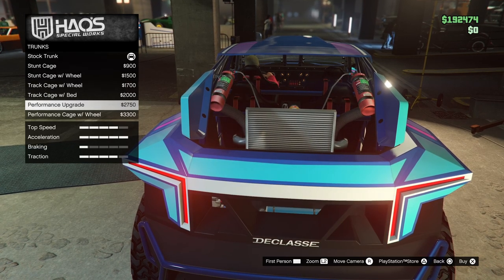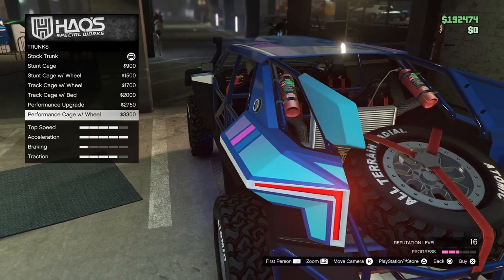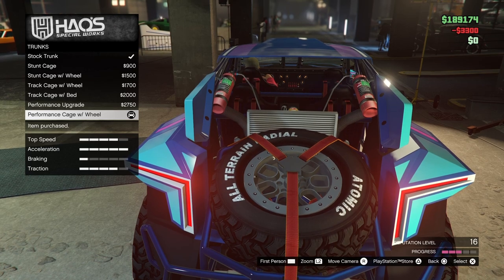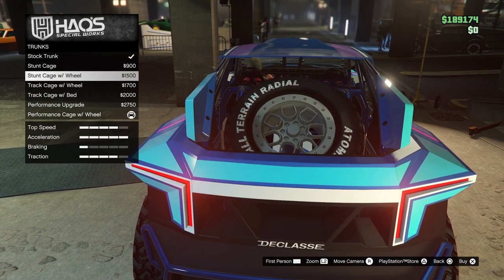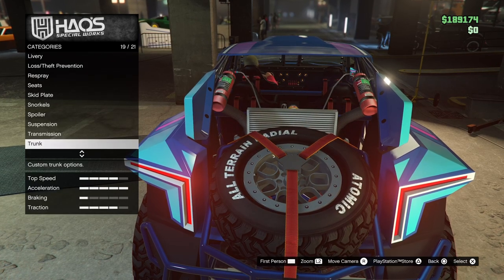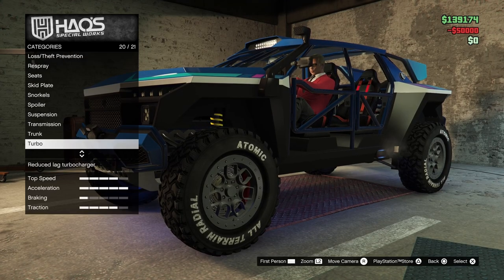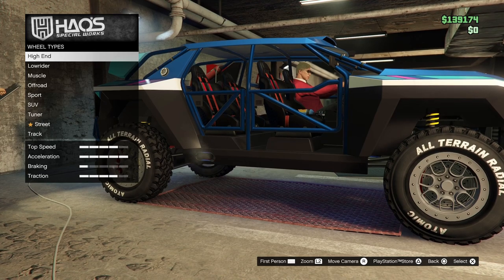They also have some cool trunk options — this is definitely the best upgrade because it changes the aesthetics of the car a lot. I'm going with the nitrous bottles and the spare tire on the back; it looks really good. There are plenty of options there. And of course I'm putting turbo on this.